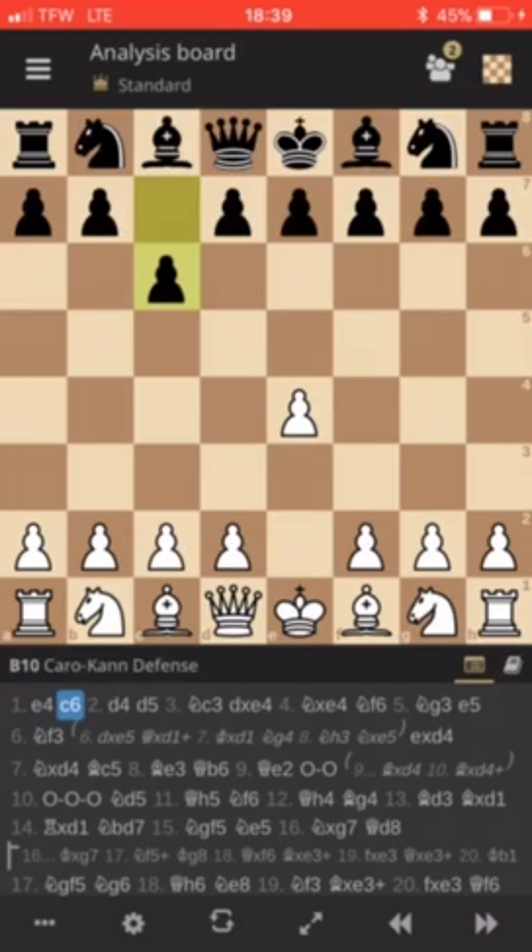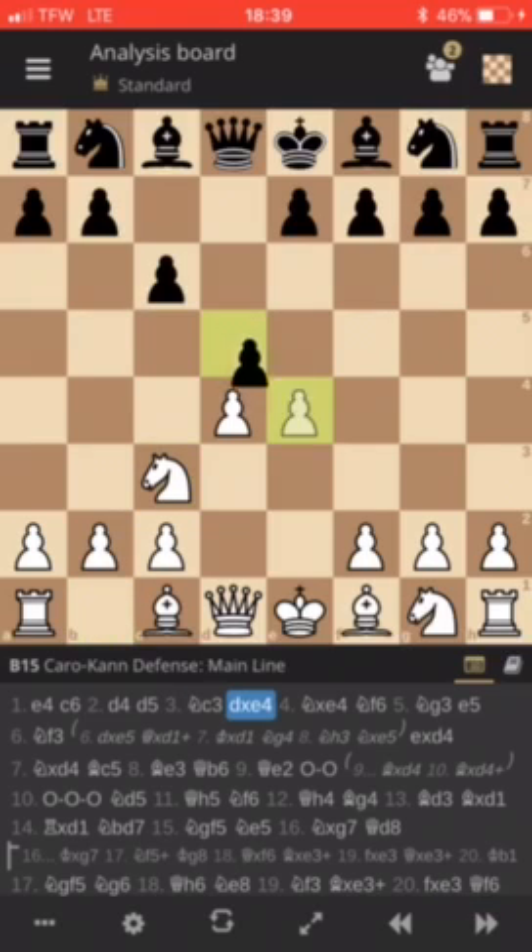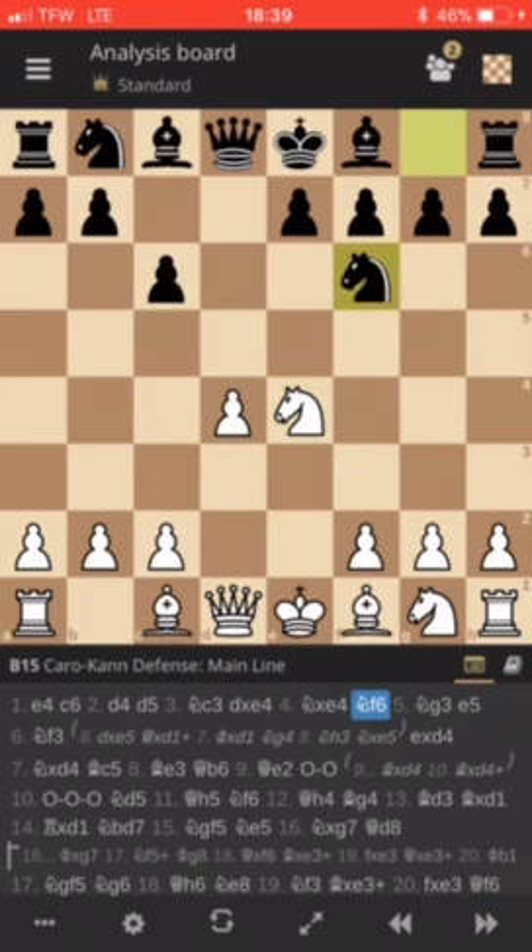We have e4, c6 — the Caro-Kann defense. We have d4, d5, knight c3, d takes e4. This is the main line. Knight takes e4 and knight f6. We have knight g3 — he just wants to avoid any exchanges.